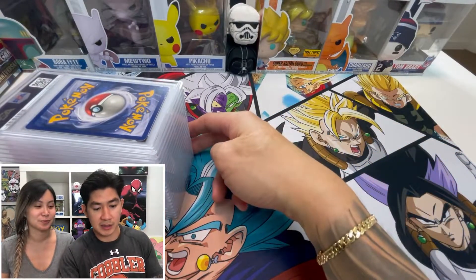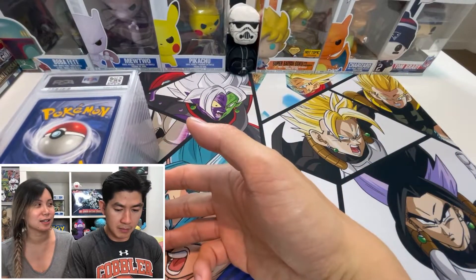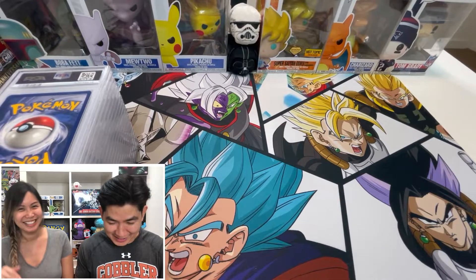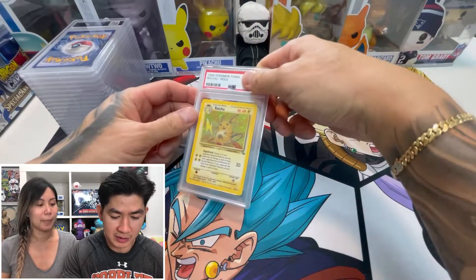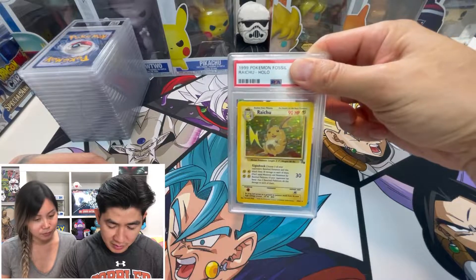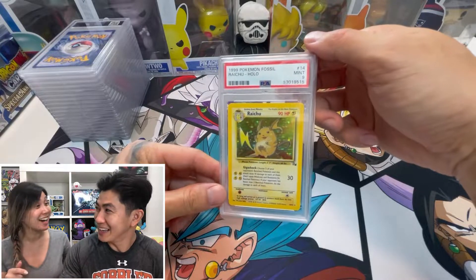It's been 15 months — I don't even remember what we submitted, so it'll be a surprise for us too. First card — we got a Raichu! It's a Fossil Raichu. I remember submitting this one. Let's see what grade we got — a Mint 9! That is awesome, what a way to start!